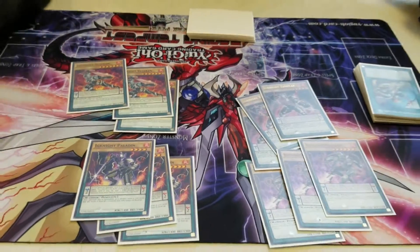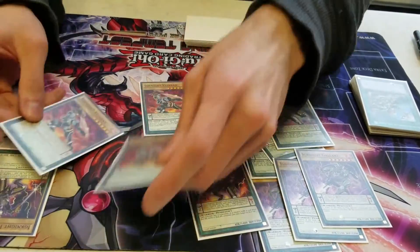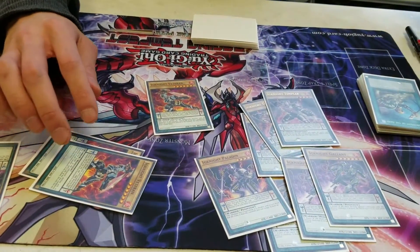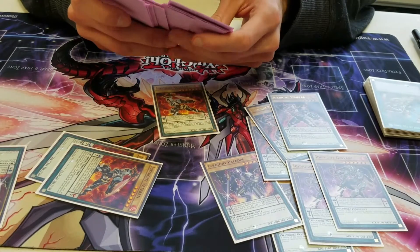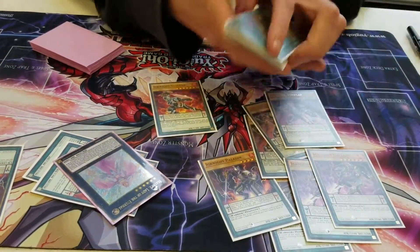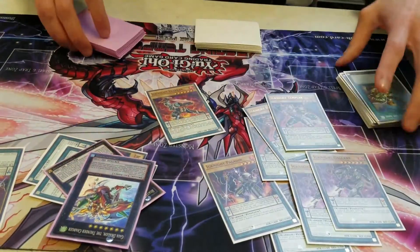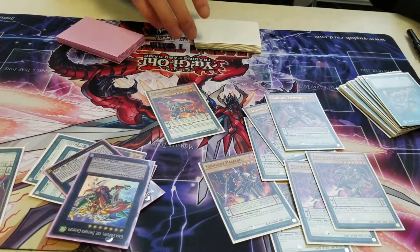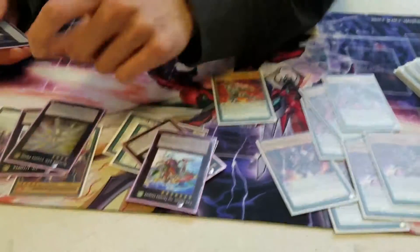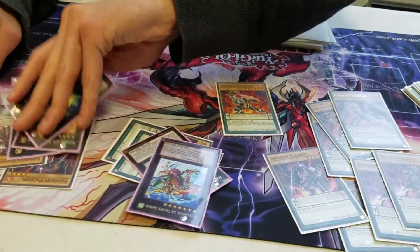The basic combo for the Axolotl is — if you don't know it — it's two fours and two sixes on the board. And then you overlay for Beatrice. You send Rank-Up Magic, you send Chaos Force. Then you summon over Beatrice — you summon Gaia Charger and that adds Rank-Up to your hand. And from there you can go Utopia, Utopia Prime, and then top Exxod. That's the basic combo.